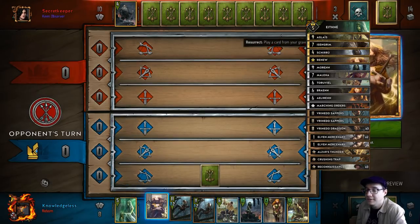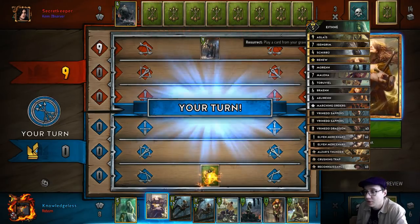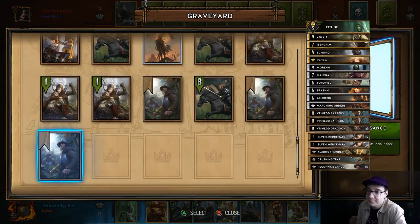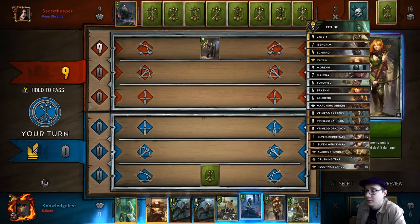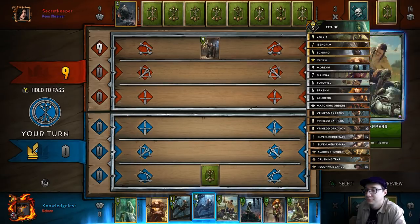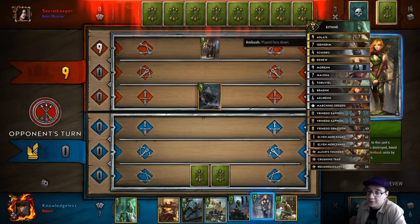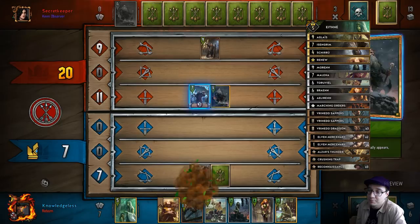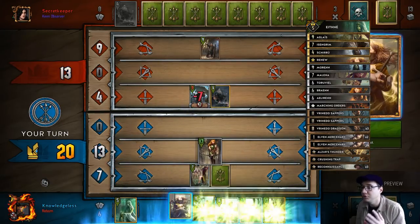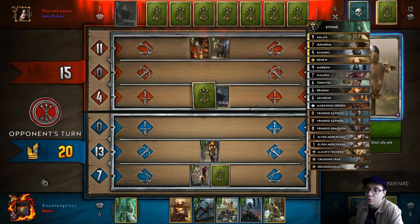Here I put Milena down. Milena is actually better later into the round than as an opener. Here I should play Morin, but I had a brain fart and played a Sapper instead. Morin is great with Milena because Morin will knock a unit down and weaken them. It usually will not kill, and then it'll give Milena a target if there isn't a target already on the board.